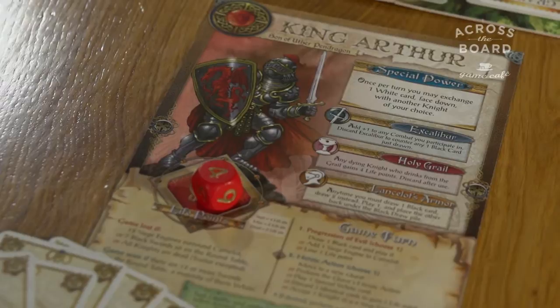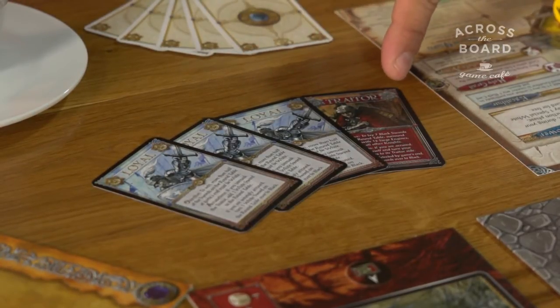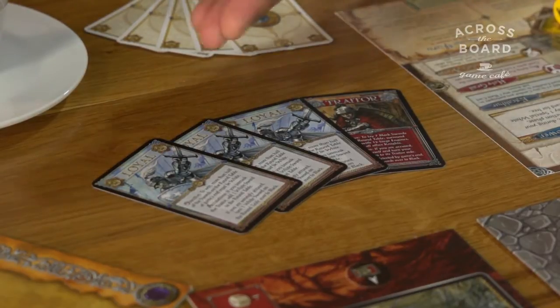Each of us are playing a knight. In the beginning of the game, each player receives an identity card which shows if you're playing for the good side or the bad side — in other words, if you're a traitor.